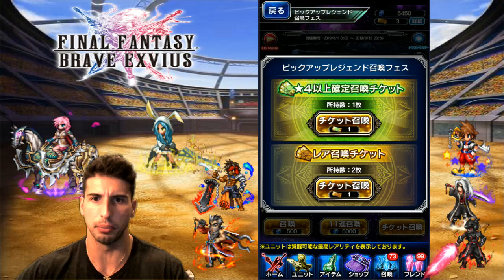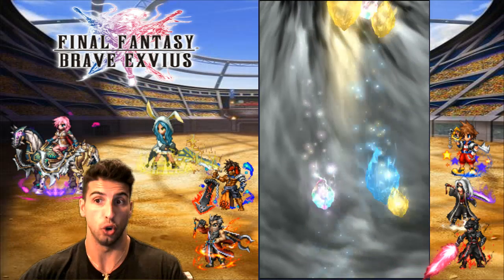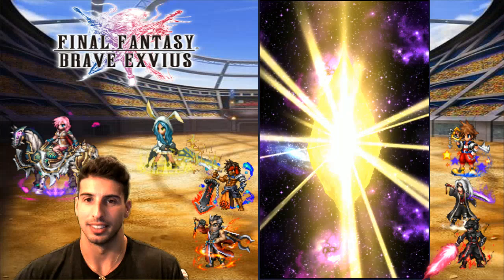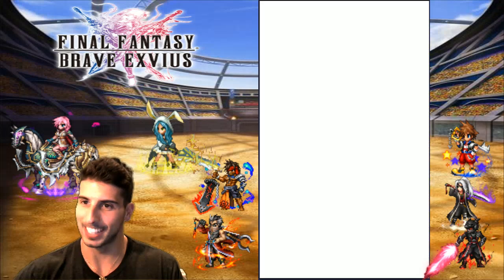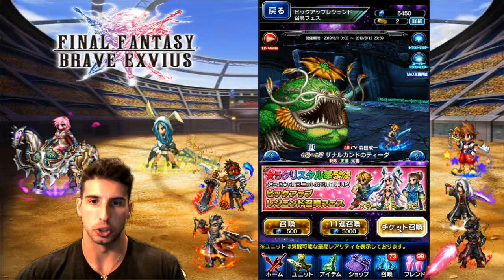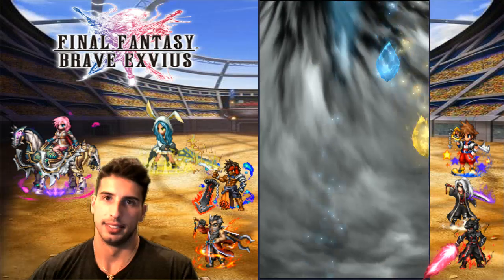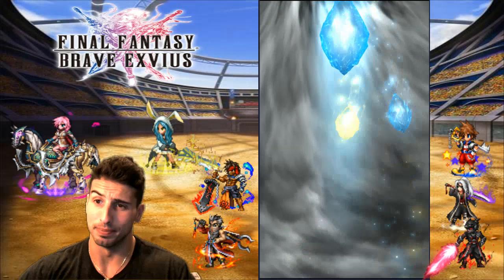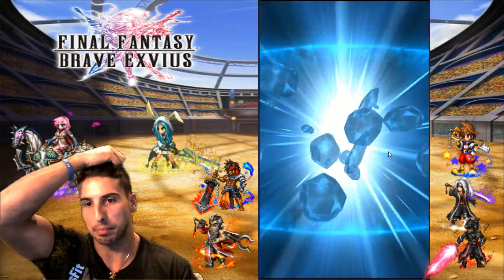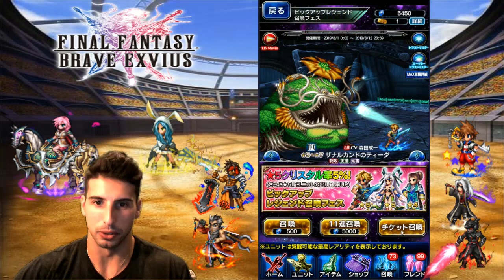So we got three more tickets plus one four-star guaranteed ticket, so at least we're going to be guaranteed one more gold. We got another gold back-to-back on rare summon tickets — the crack wasn't good enough for a rainbow. Thank you so much for showing up. Now it's going to be a rainbow or just a regular blue. At least we're going to be guaranteed a rainbow on the first step. I have 5,000 lapis and we're going to be able to do that beautiful step-up.